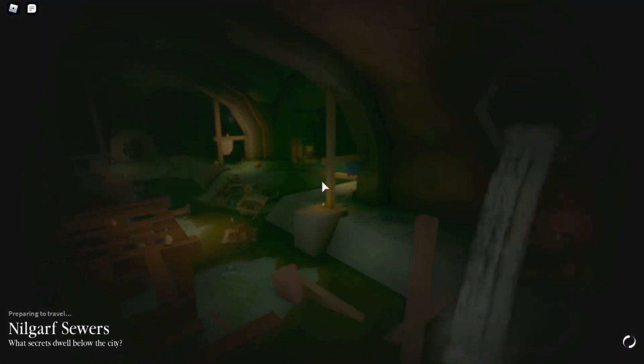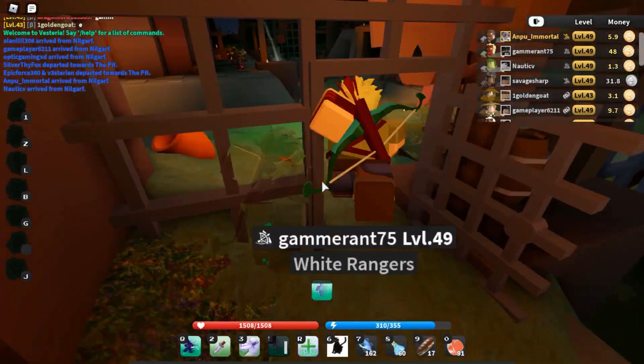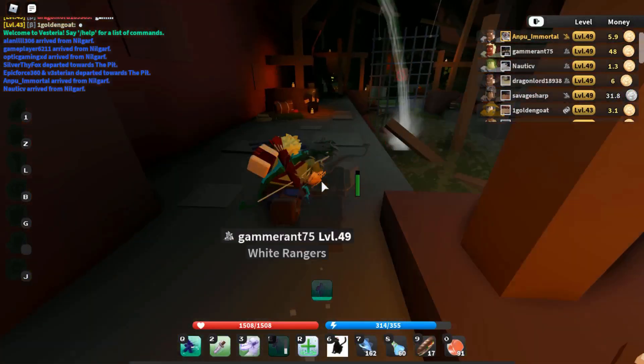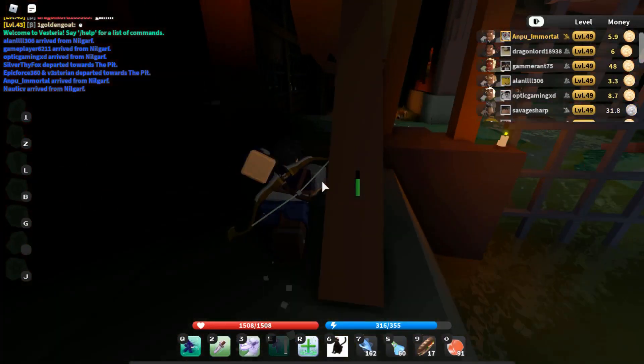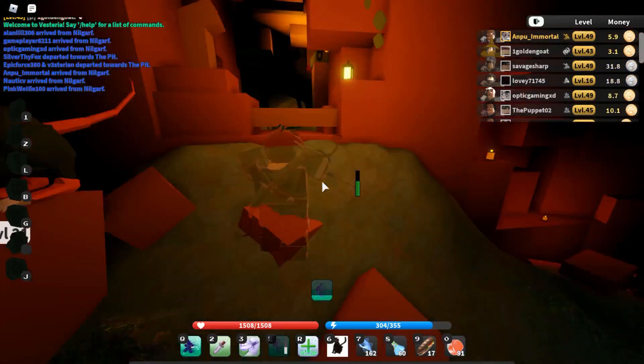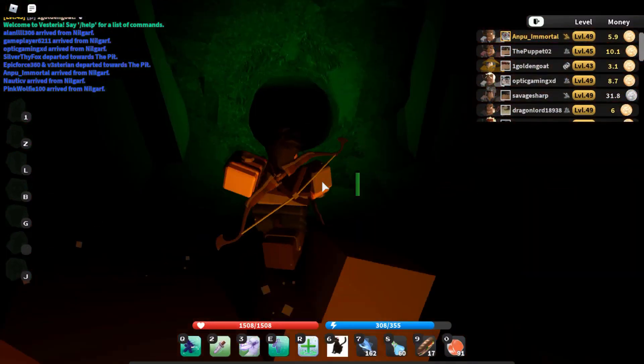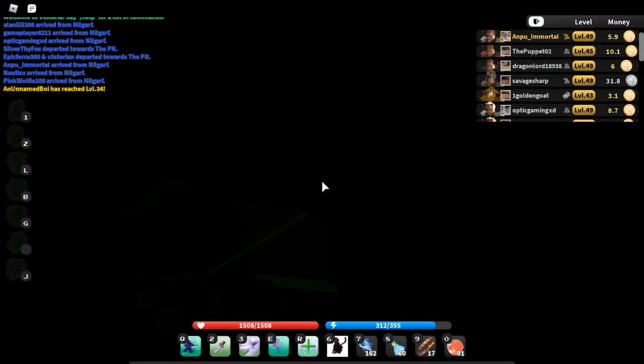Okay, first you go to Neogarff Sewers. From the Neogarff Sewer, you come over here, through the gate — if I can hit a high five, if I'm not too fat to fit — okay, so you come through the gate, all the way over here, you skip all this, go all the way over here, down this tunnel, over here, through this hole.